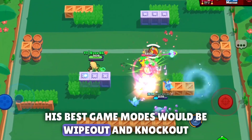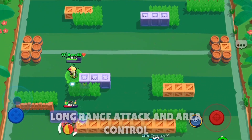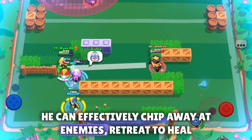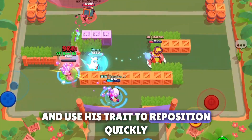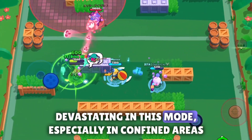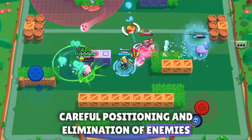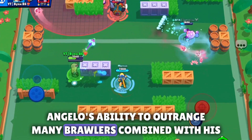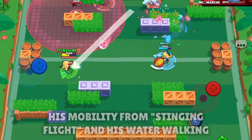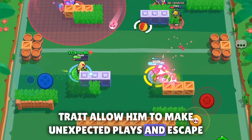His best game modes would be Wipeout and Knockout. Angelo excels in Wipeout due to his long-range attack and area control with his super — he can effectively chip away at enemies, retreat to heal, and use his trait to reposition quickly. His hypercharge's mobile poison cloud can be devastating in this mode, especially in confined areas. Knockout rewards careful positioning, and Angelo's ability to outrange many brawlers combined with his super's area denial, mobility from Stinging Flight, and water-walking trait make him strong here.